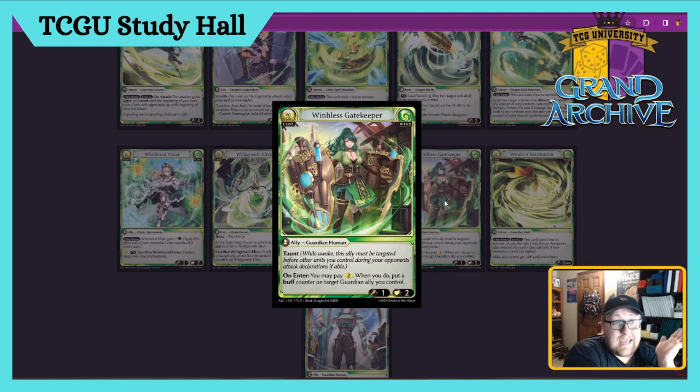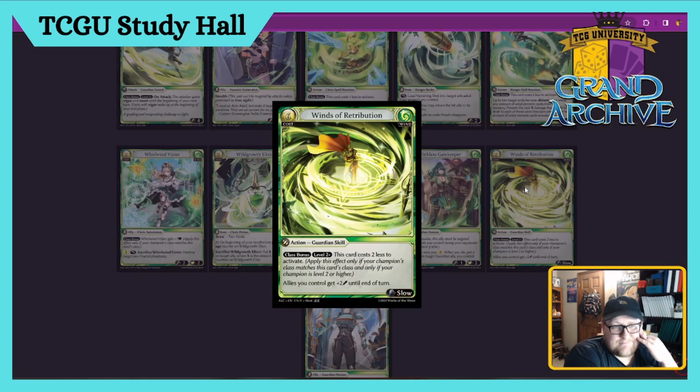Wind Blessed Gatekeeper — two cost Human Guardian. Has Taunt, and on enter you may pay two; if you do, put a buff counter on a target Guardian ally you control. This card is very very good in Wind Guardian — it has Taunt so opponents must attack it, and you can pay an extra two for a total of four cost to put a buff counter on something else. I'd say this card's a three to four, especially with Humans being a deck you can run anyway. Though honestly I don't like that deck — I think it's unimaginative and toxic for the game.